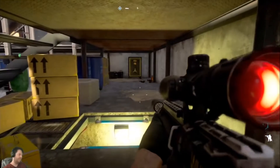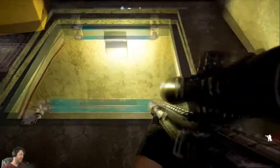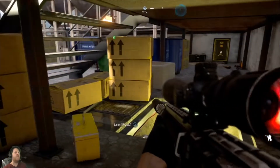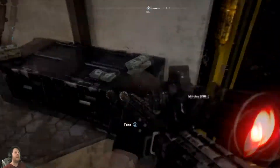Go under the stairs. As you can see, we have found the safe that will have the silver bars. That is another route, but I am going to show you the direct route — it is easier. So, you will have some ammo, some cash.